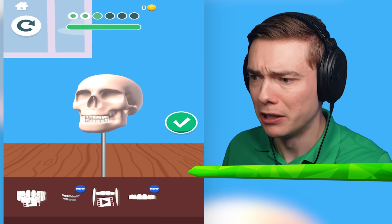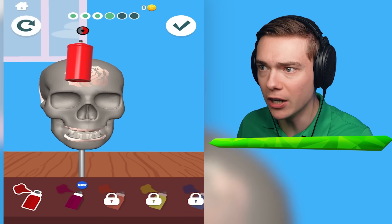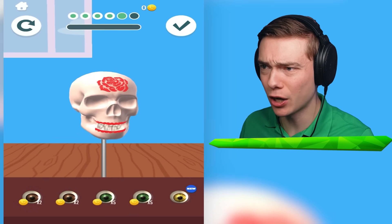Oh, but those are noob teeth. It's all right, we can unlock new ones. I got a mask - when I can spray on it. This noob person is looking kinda creepy, I gotta say. So we have spray painted some lips and a rose.